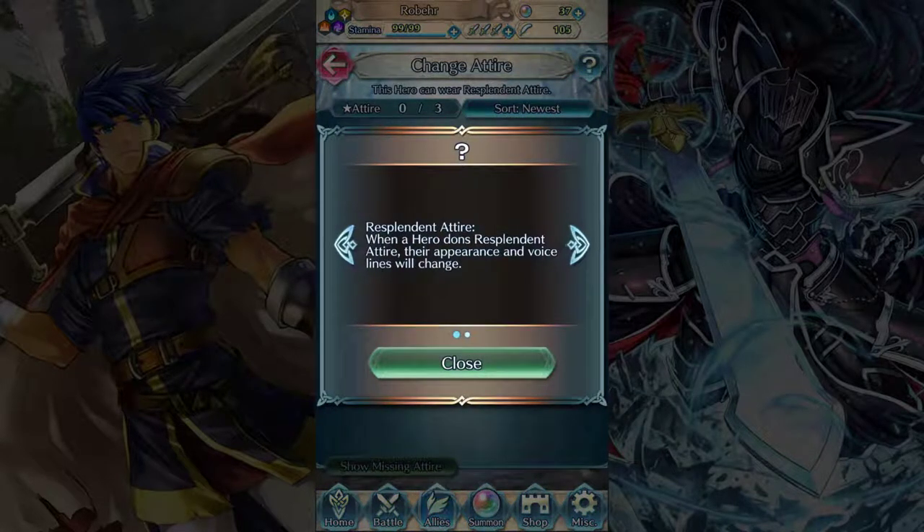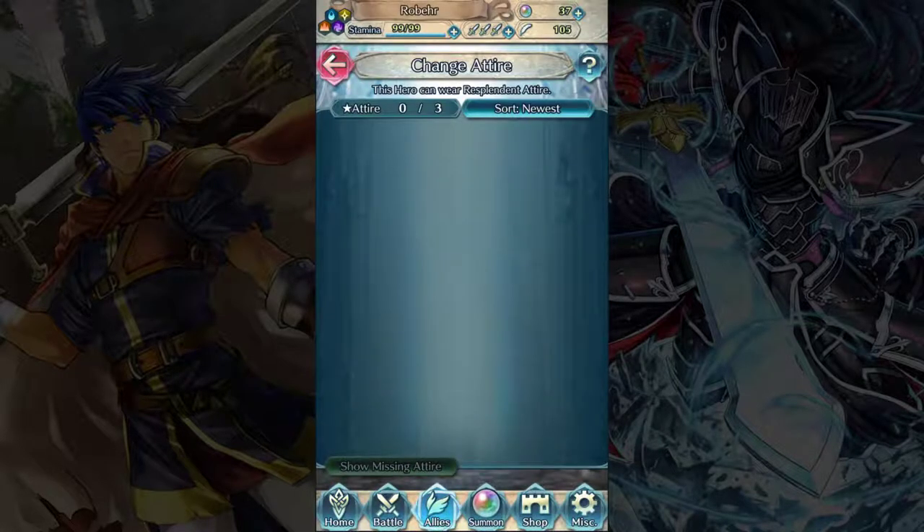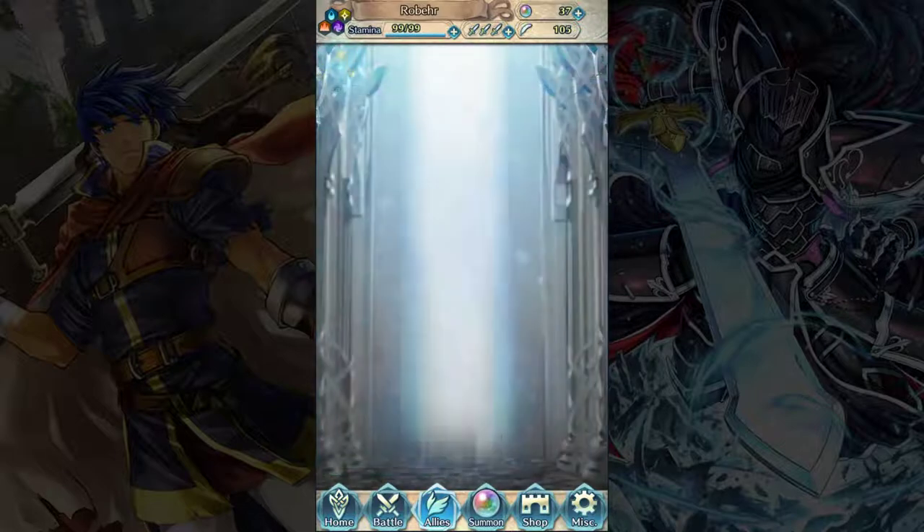And then finally we have Change Attire. This is another Fae Pass subscription exclusive thing. There's something being released with Fae Pass called Resplendent Heroes — basically upgraded versions of units with different artwork and slightly boosted stats. But unless you pay for the Fae Pass subscription, you don't get any of them. Because I'm not a subscriber, I don't have any options in here — there are three currently available but I can't access any of them. Unless you're paying for Fae Pass, this is useless to you.